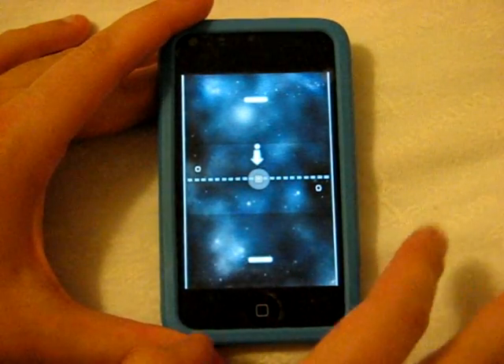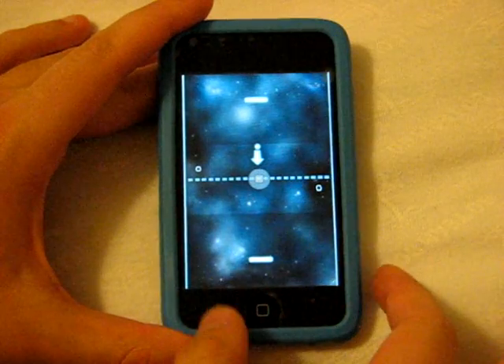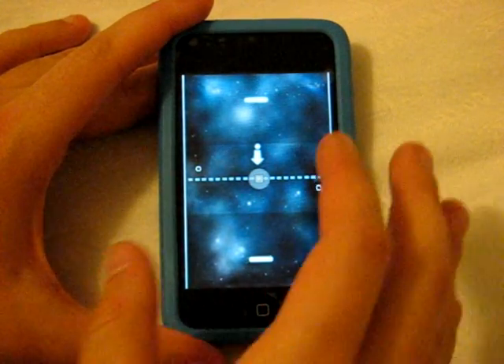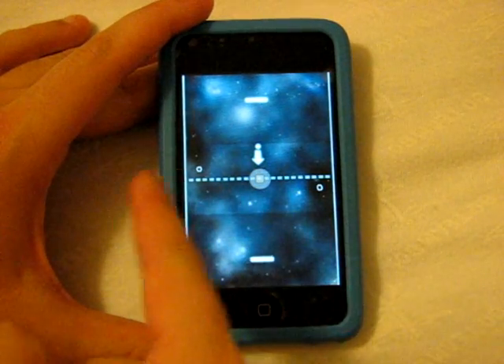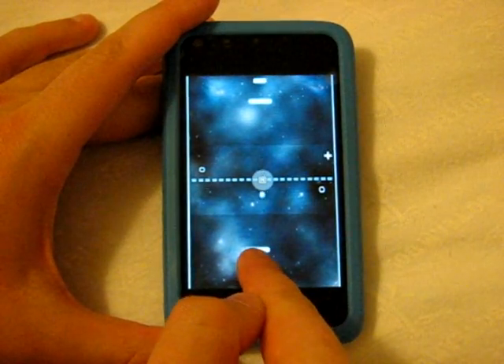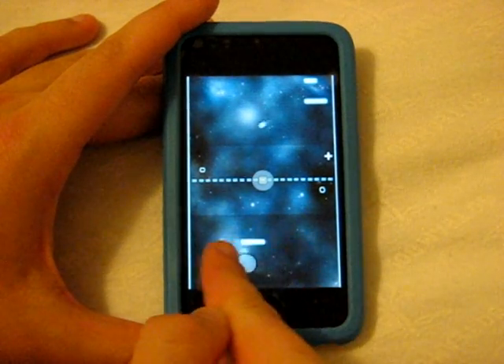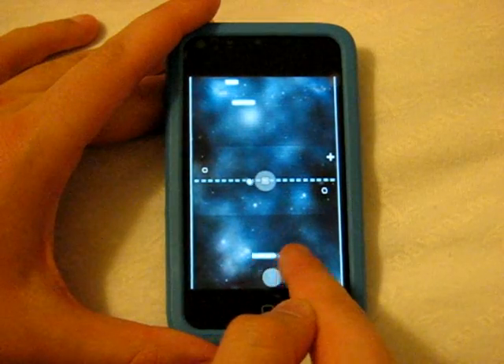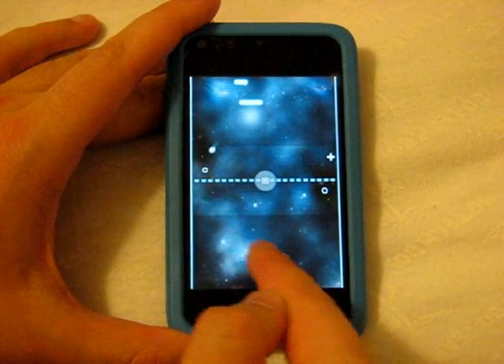Starting the game, what we have here is basically what I would compare to a mix between pong and air hockey. Those are both pretty similar ideas, but with all the power-ups floating across the screen you'll see what I'm talking about. Tap the screen to begin and all you need to do is drag your finger around to move your paddle. You can move up and down — that's where the air hockey feel comes in — it's not just horizontal like pong.